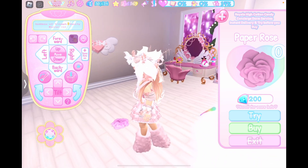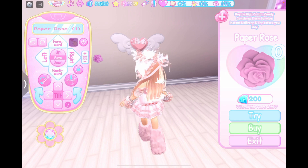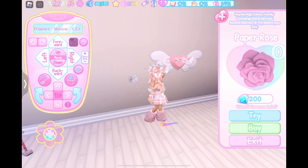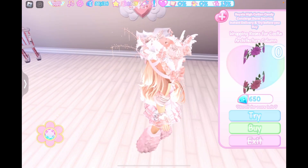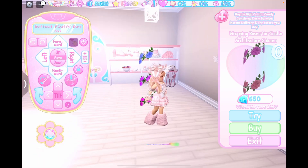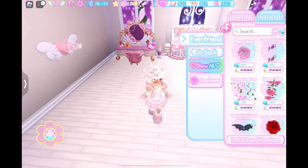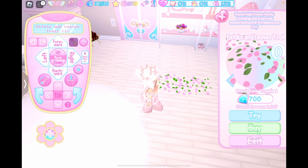The first item we're going to look at is this paper rose for 200 diamonds. Let's look at it on the wall - its toggles are to glow and not glow, and it is colorable. I don't really think it's worth the 200 diamonds unless you really want a nature dorm. Next is this item that wraps around your pillars, forming roses. I really think that is worth it if you're making a nature dorm. And these are leaf petals - it would be so cute if these leaf petals were all over the floor of your dorm.